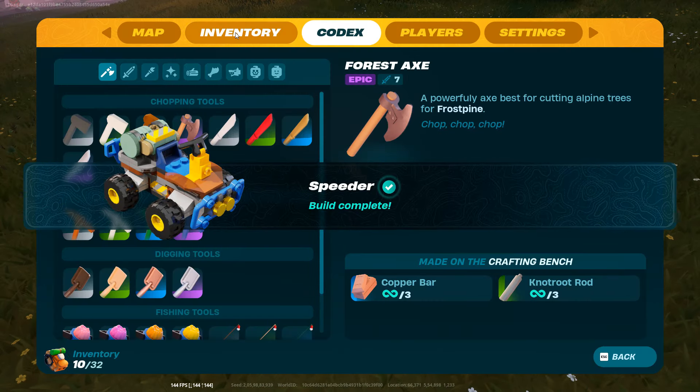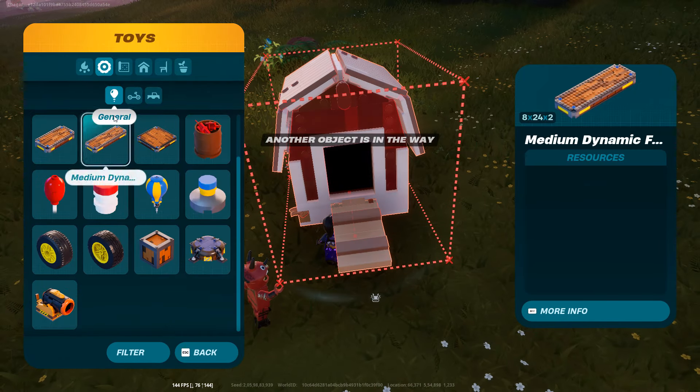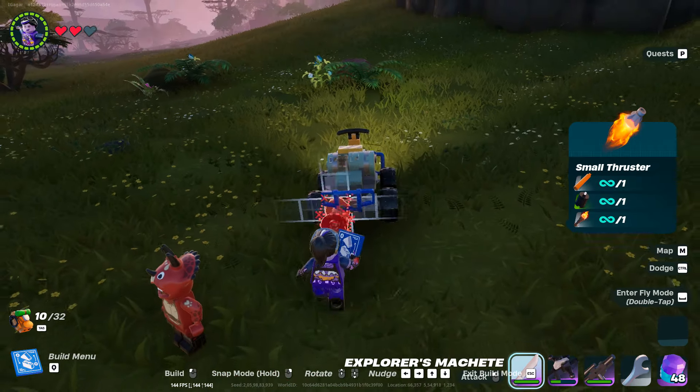Now you need to build thrusters. First, get a thruster — it will be in the toys section. Just place it on the vehicle.